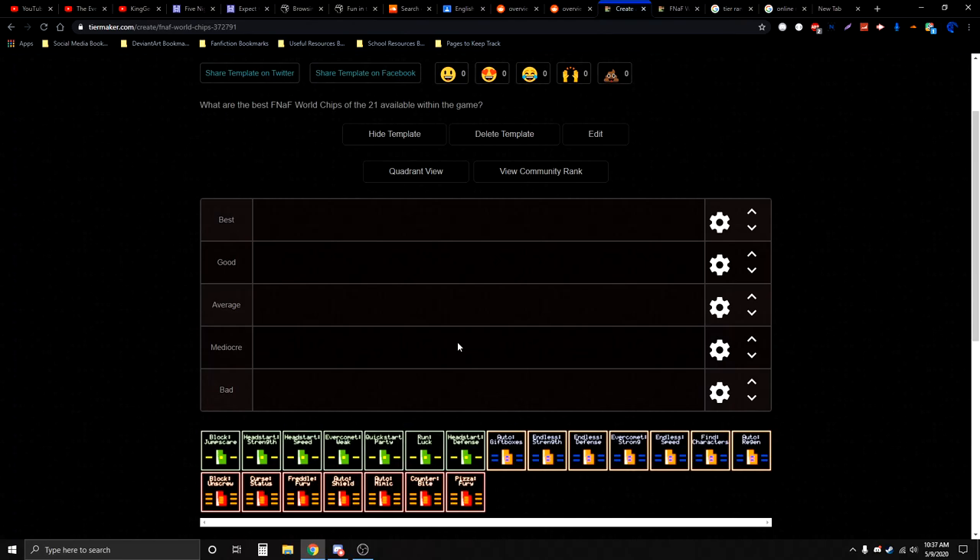Mine are all categorically sorted — as you can see, the chips are all lined up by the colors that they are, because these are supposed to represent which ones are the low grade and which ones are the high grades. But of course, there's always going to be ones that are better.